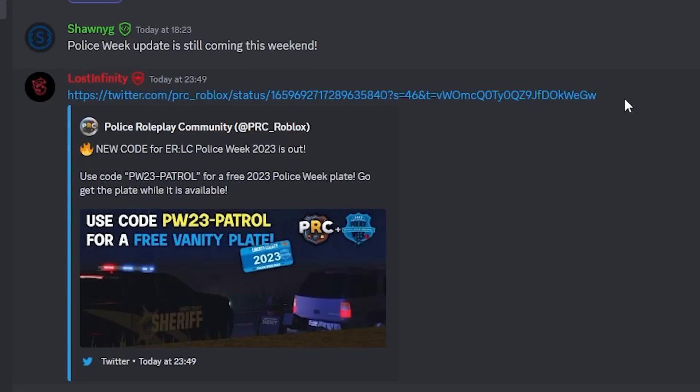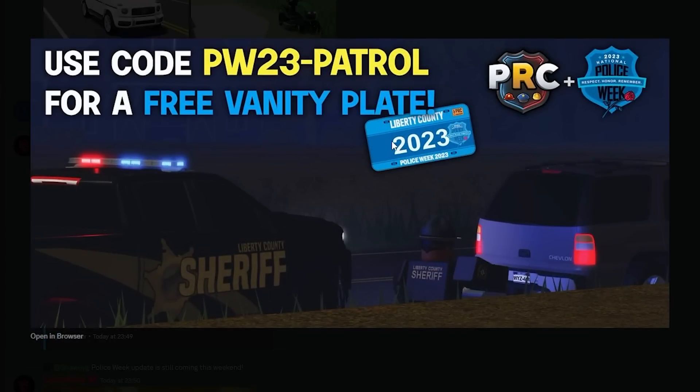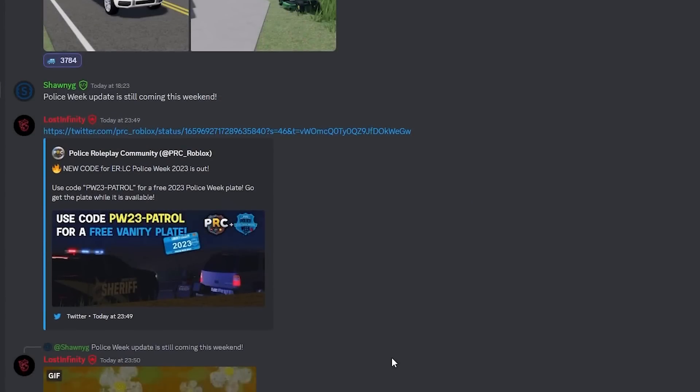Quite a brief video here because this is getting very late. But the new code for Eurisy Police Week 2023 is out. We can use code PW23-PATROL for a free 2023 Police Week plate. You can see here this is an image of what it looks like — quite different to last year. It's a lot brighter, a brighter shade of blue. You've got the Police Week badge and Police Week text on there.